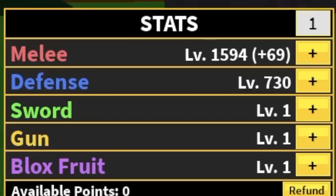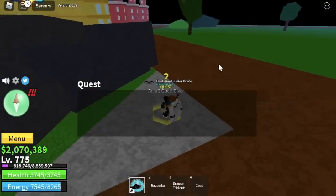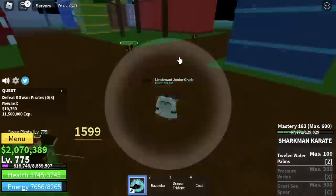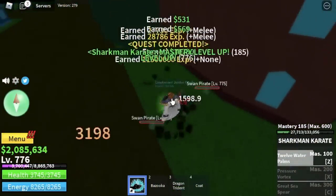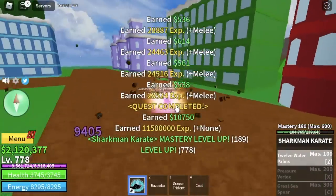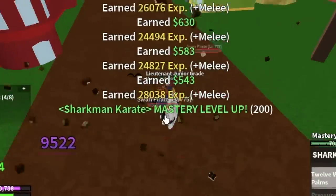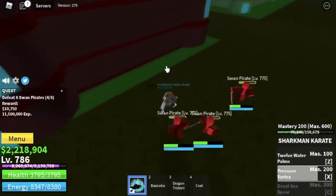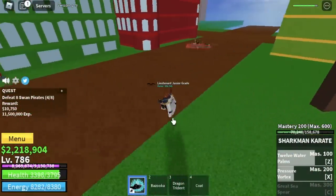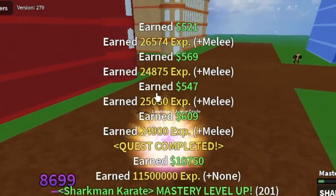Stat check: Melee 1,594, Defense 730. We're going to go straight to the Swan Pirates. Same strategy as the Mercenaries — lure 3 or 4, use observation haki, use your Z skill, and that's it. Keep doing this until you reach level 850. At mastery 200, you will unlock the Pressure Vortex. This skill is really good for grinding too because it can hit multiple targets. Now you have 2 skills for grinding.